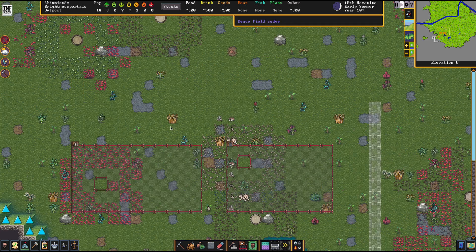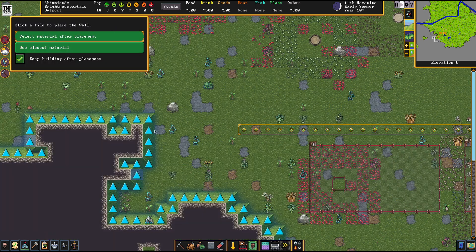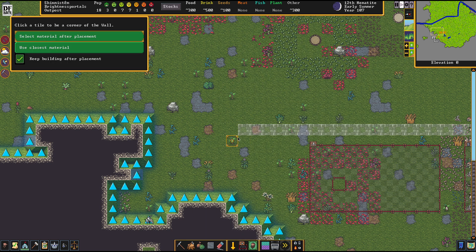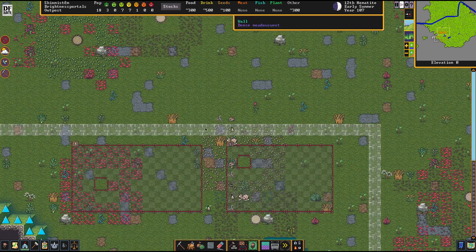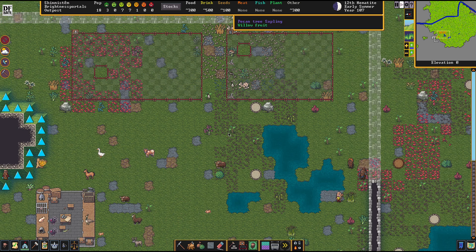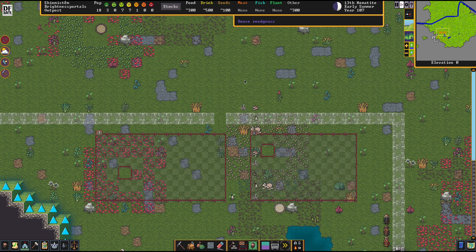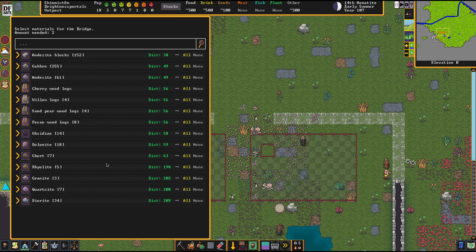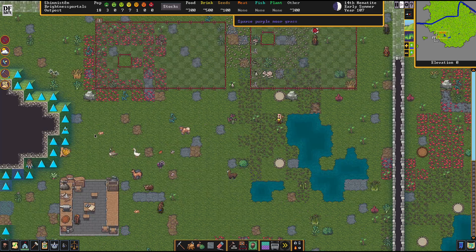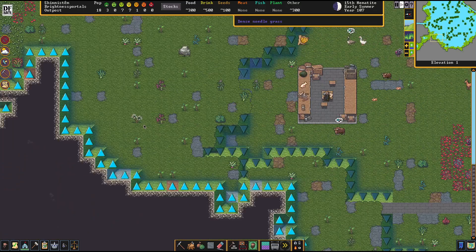We are going to have the fortifications almost done here — these two parts can go. This is going to be quite a huge thing I'm planning here, but go big or go home — we're trying to show those goblins the finger. This is going to be the exterior area there. The refuse and corpse stockpile shouldn't be forever in that proximity, so we'll relocate them soon. For now we're going to have the entrance to the fortress here. A bridge — sealing off the deal.